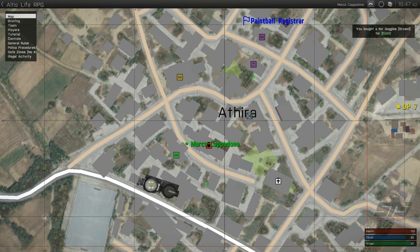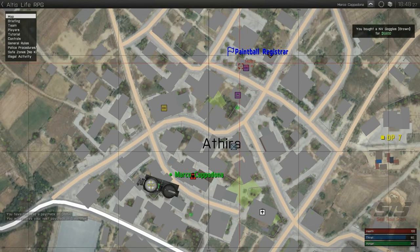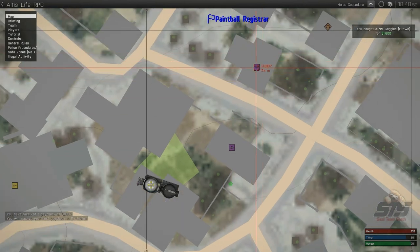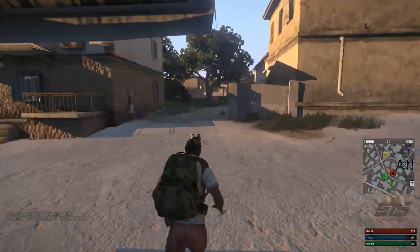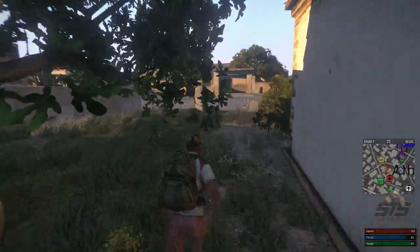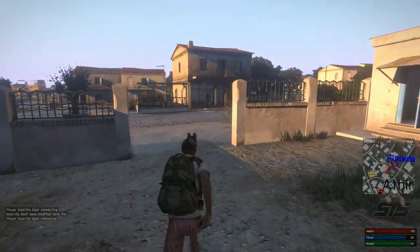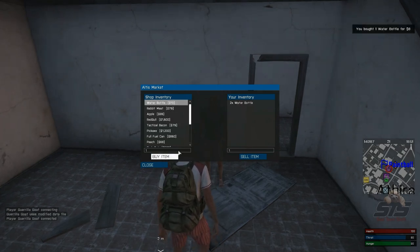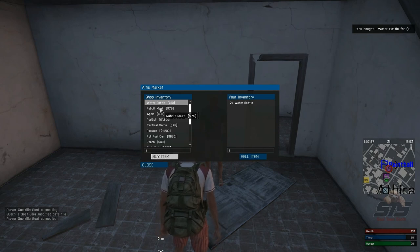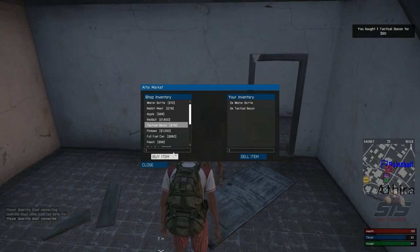The next thing you need is food and water — you can see the thirst and hunger indicators on the right side of the screen. Go to the purple sieve marker on the map — not the purple car shop, but the purple sieve — that's the market where you can buy food, water, and other equipment. To set a map marker, hold left shift and left-click on the map; you'll see the direction and distance in the middle of your screen. Water fills your thirst up to 100%. For food, some items only give 5 food, but the best is the tactical bacon which gives 75. I always carry three food items and two waters.